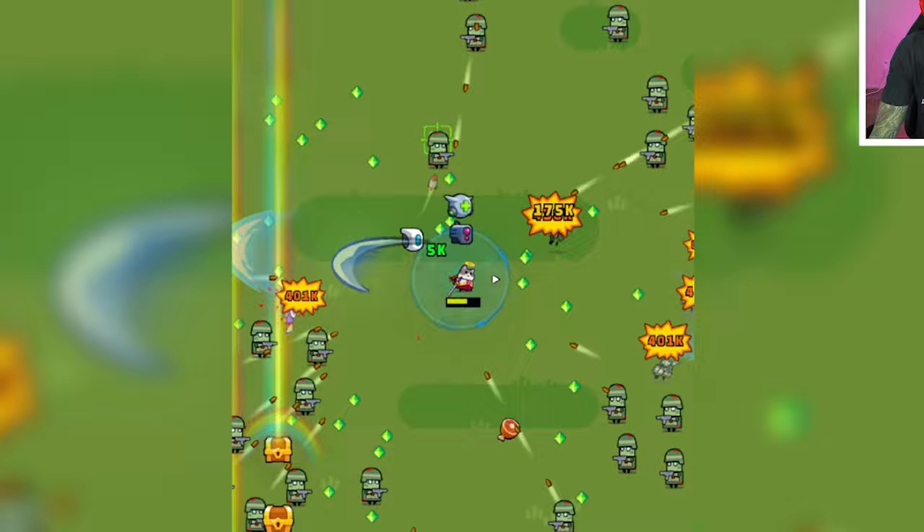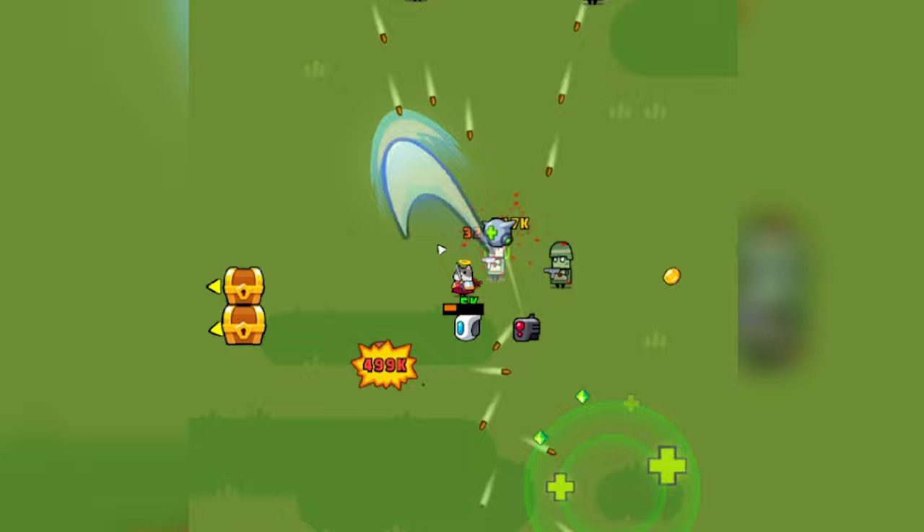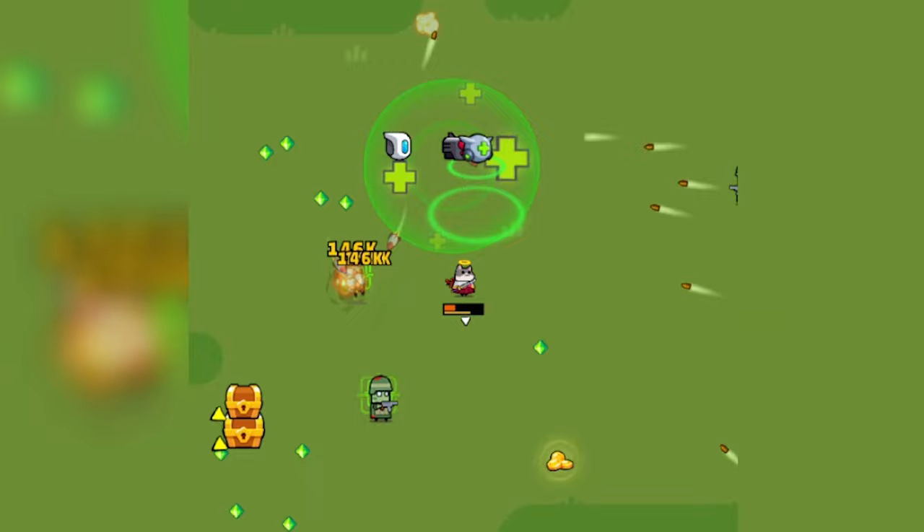Zombies are incoming at the 1-minute mark. Check this out — they have guns. Look at all these bullets coming our way. We are taking damage and really need to heal. Let's run because we are going to die. Maybe we can find a magnet or something. Nope, we can't. But let's go take on the enemy anyway.